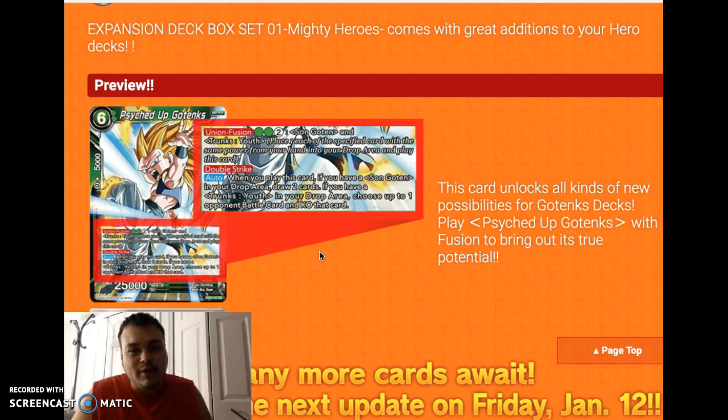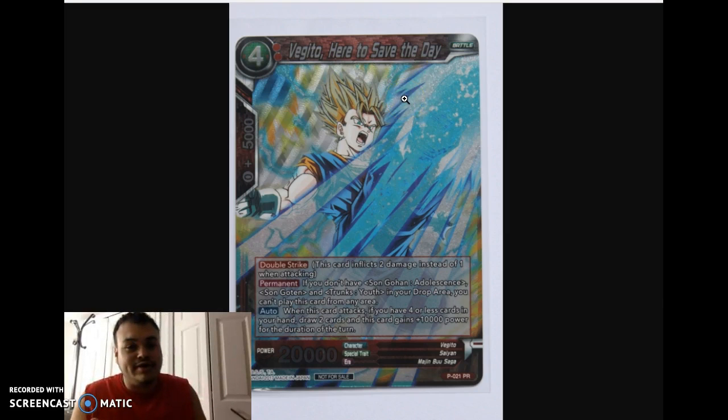We have the new leader card that popped up, so your opponents will be pitching from their hand. Really phenomenal card, and perhaps this new card can open up possibilities of playing Vegito here to save the day. I don't like the card mostly because you need a Sun Gohan Adolescence, Goten, and Trunks Youth all in your drop area, which is really hard to get unless you're running some crazy multi-color deck.